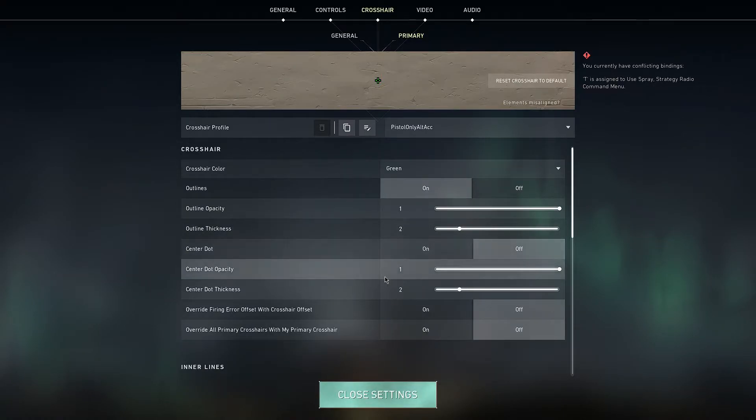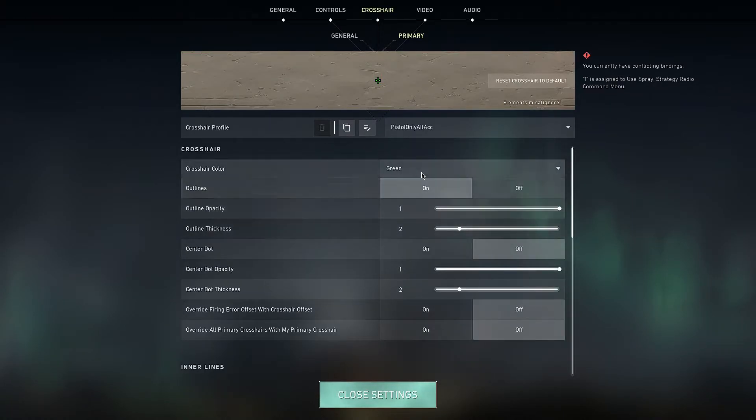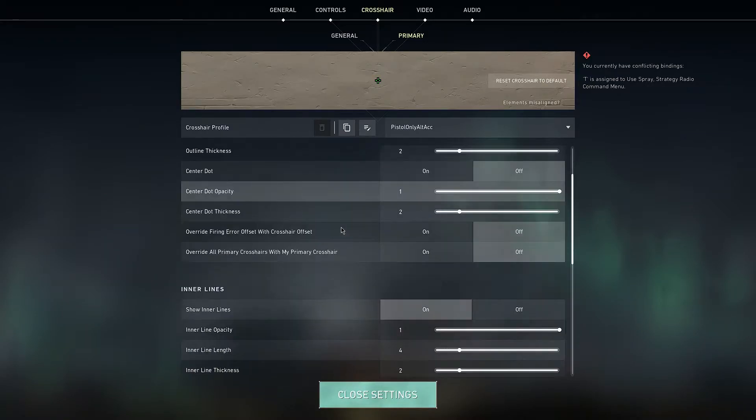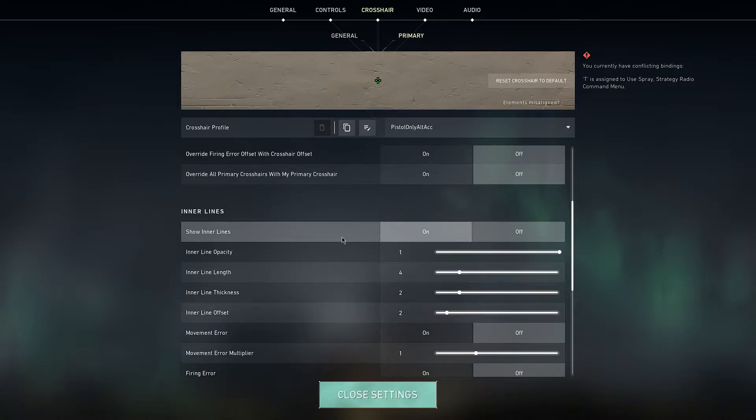So there are four different crosshairs that are all great. There's the cross with no hole in the middle, the cross with the hole, the dot, and the outline dot. Now I will show you personally what works for me, and I would like you to try to make a crosshair similar to mine. I'll make all four different styles.